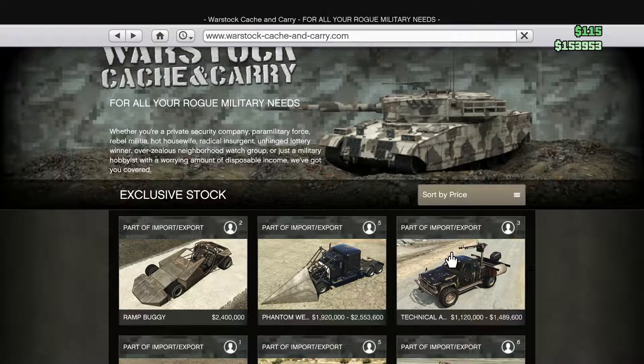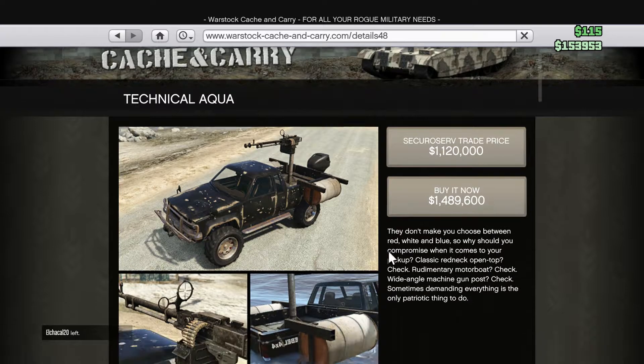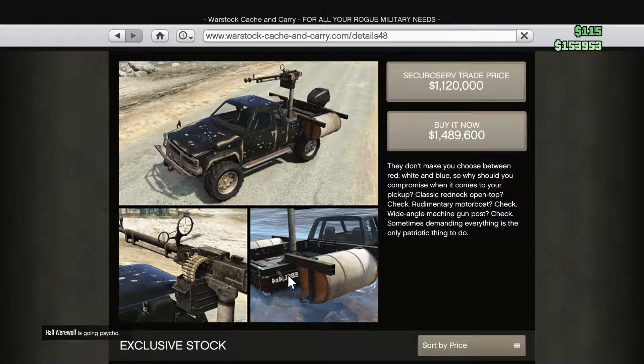As you guys can see right here, to buy it for the lower price you have to do your CEO work and then the vehicle work missions, and it gives you the lower price. The Phantom Wedge is literally just as it looks — it's a semi-truck modified with a big cone thing on the front, and you just absolutely destroy everything. But the turning on it is not that good.